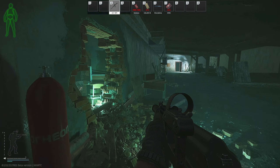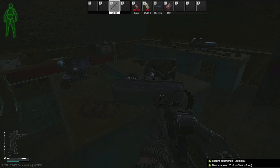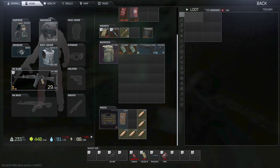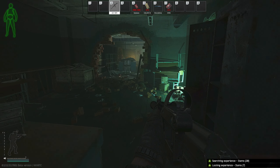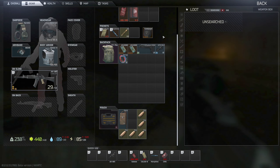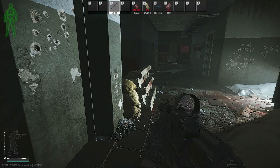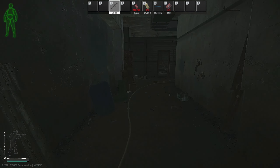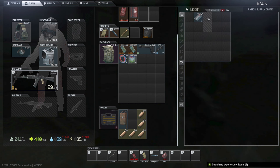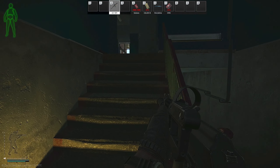We got an okay spawn but I hate this one because someone could spawn right across from us. I think we're going to start going underneath first and see if we can find stuff down below, then make our way over towards the medical building. Food-wise we're fine for now. I do want to work on the metabolism but it's not top of mind right now.